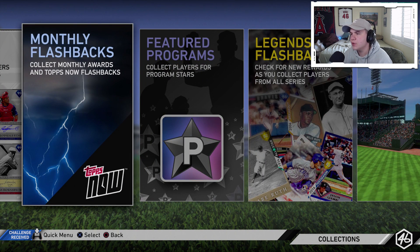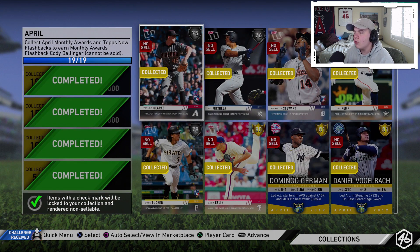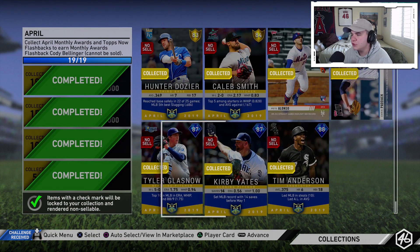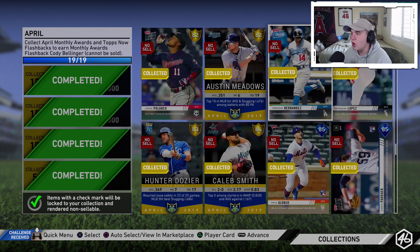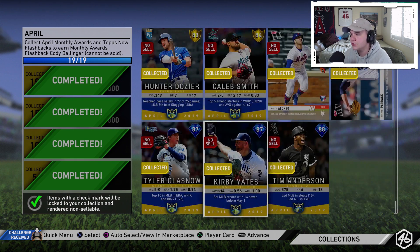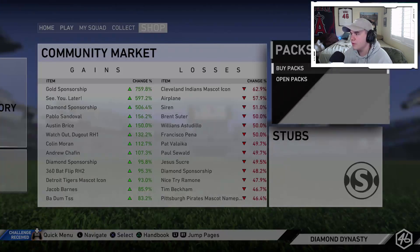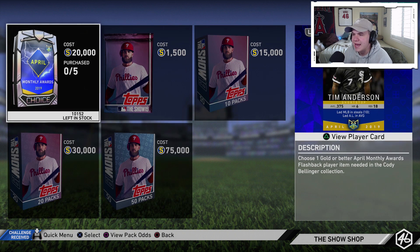Just in case you're unaware of how to get Cody Bellinger, you have to go to the Monthly Flashback collection tab, go to April, and not only do you have to collect all of the new Player of the Month cards, you also have to collect all of the Topps Now cards from the month of April. All of these cards are available on the market and in packs on the pack store. I didn't open any of the Player of the Month packs because I didn't want to use 20,000 stubs with no guaranteed diamond, so I just bought them straight up and I think I made the right move.